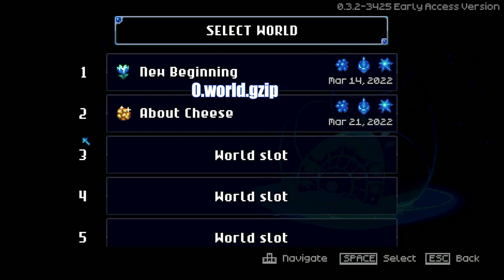The file you want is in the Worlds folder. Take note that I only have 2 files here because I currently have 2 worlds created. It varies depending on how many worlds you made. The worlds are labelled by numbers and not the name, which can be confusing, but it's simply the position of when the world was created. So in my example, New Beginning is 0 and About Cheese is 1.